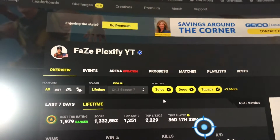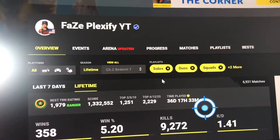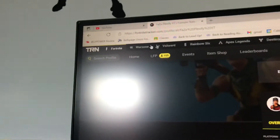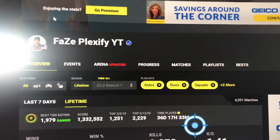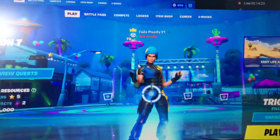This last secret is how to see every player's stats. Just go to Fortnite Tracker — search Fortnite Tracker, click on the first link, and it will take you to this website. You can search your profile up here. Type in my name, FacePlexifyYT, for proof that that's actually me. This is me.